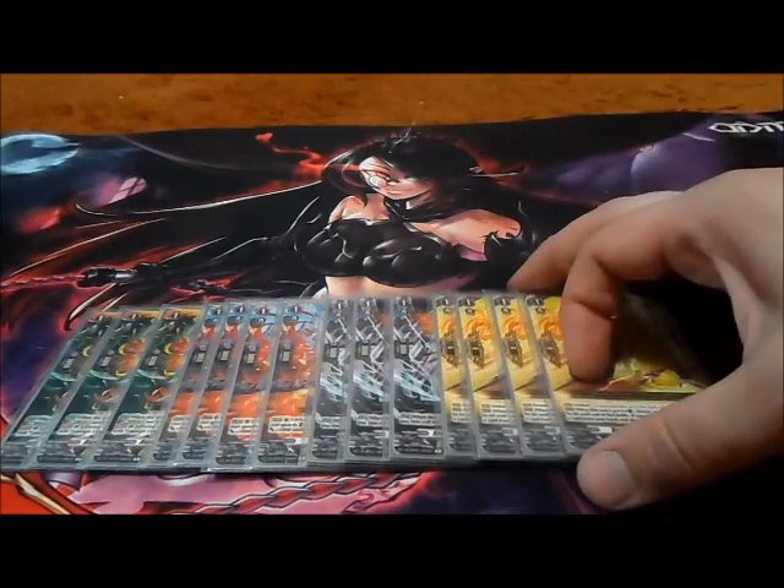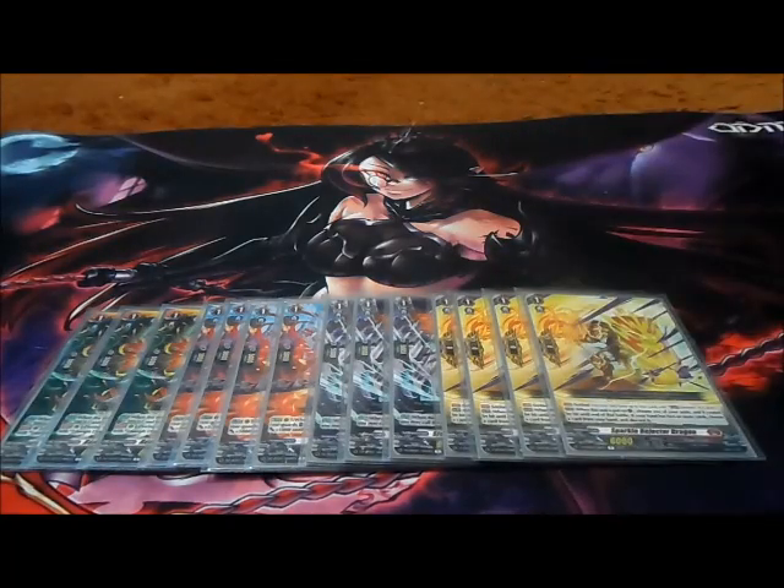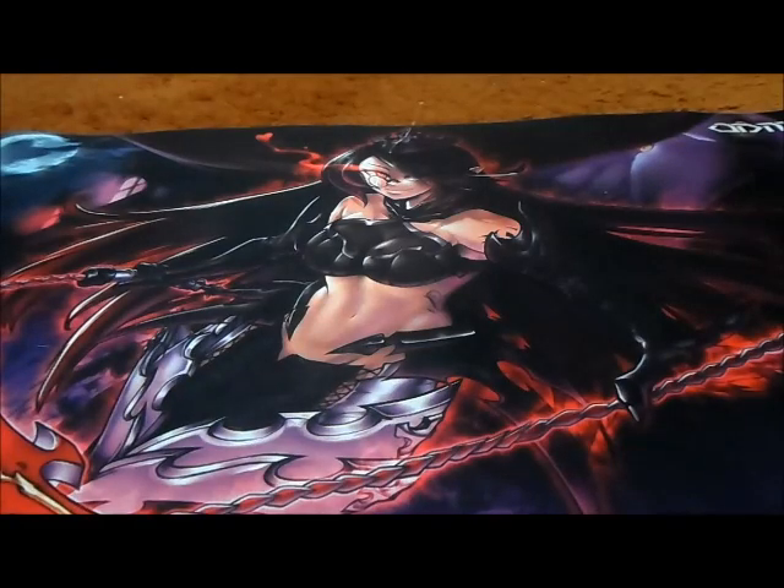And of course for the last grade ones we have four copies of the complete guard: Sparkle Rejected Dragon. Four copies of this guy. I'm sorry the angle is looking a bit off because of how my stand is set up — that's just my fault. That is the grade one lineup.